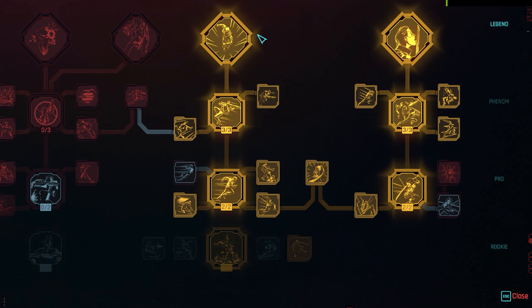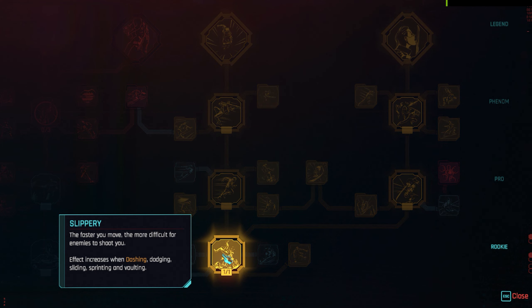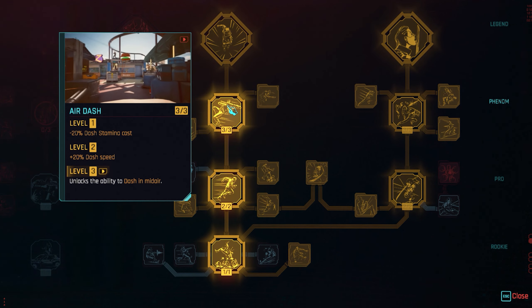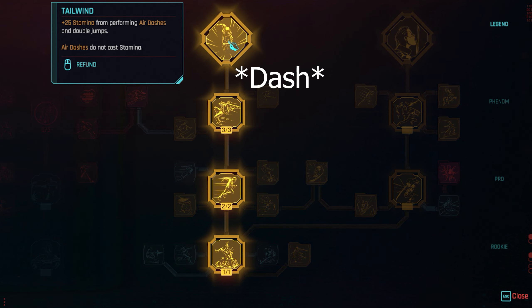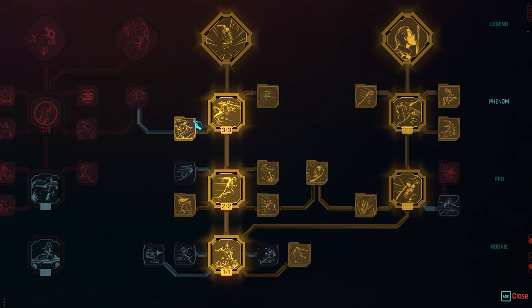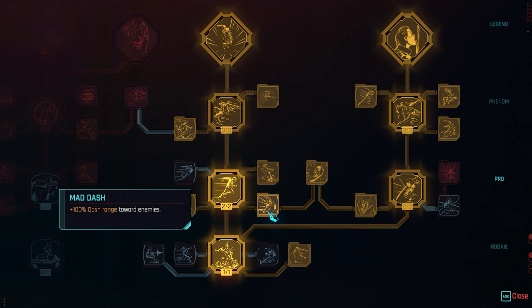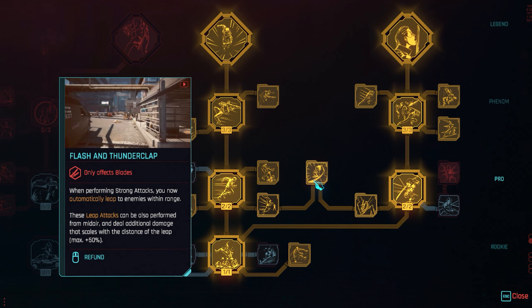Let's check the skill tree. You'll notice it's a little bit new. We're focusing on 20 points in Reflex. What you're looking for here is all the dash abilities — with dashing you get mitigation, which lowers incoming damage, closes distance to enemies faster, and lets you restore stamina. That's really handy.